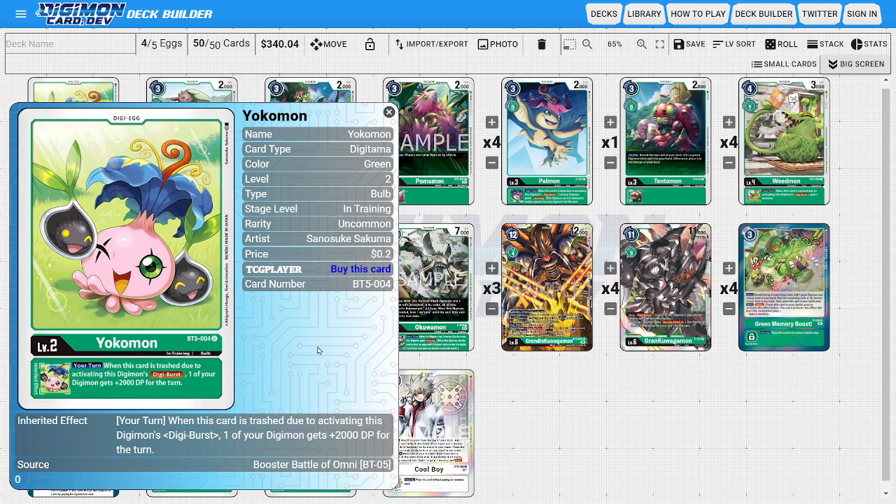On to the actual deck profile, starting off with the Digitama — I'm only going to be running four copies of Yokomon. Yokomon is the only Digitama we realistically need. If you wanted a fifth Digitama, Modimon is pretty good for some extra DP, and that's all we're trying to gain out of Yokomon — a little bit of extra DP to make our Digimon as powerful as possible. Yokomon's inheritable ability states that during your turn when this card is trashed due to the activation of a Digi Burst ability, one of our Digimon gains plus 2000 DP until end of turn, namely our Grand Kawagamon, so he can hit as hard as possible.